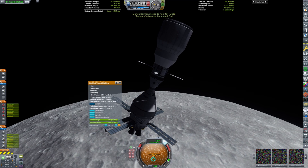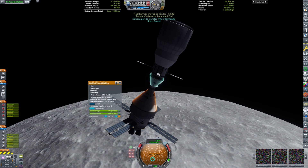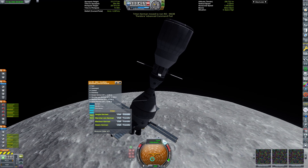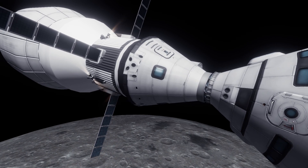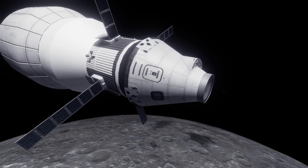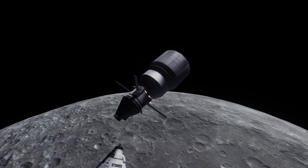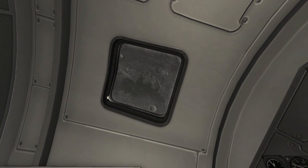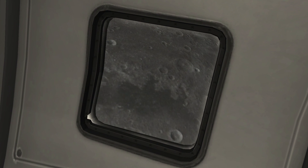So there we are in orbit around the moon. We will be transferring a slight amount of fuel from the crew module into the lander, and four of our seven Kerbals will enter the lander and get themselves ready for undocking. And there they go — the two separate spacecraft are now floating away from one another in preparation for landing. In just a moment they will de-orbit and start their very long landing burn, and hopefully eventually land.